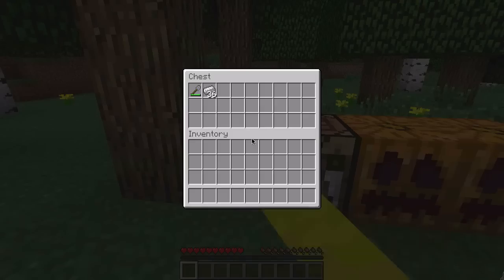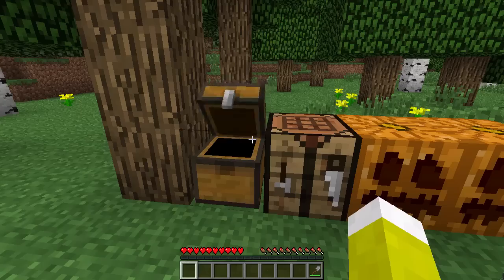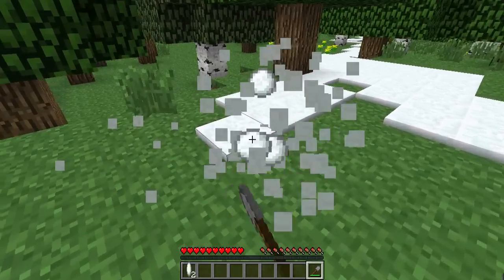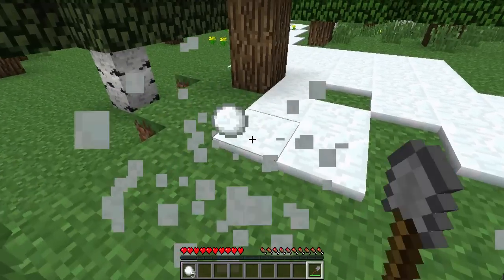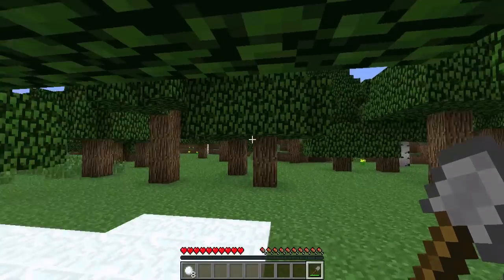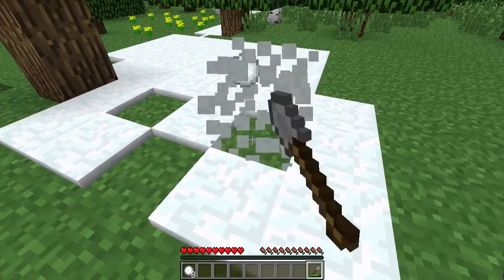What you're going to need for a snow golem is a shovel and a crafting table and some snow. You're going to want to go over to some snow, which is found in snow biomes, and you're going to want to get eight snowballs by mining or punching the snow with your shovel.